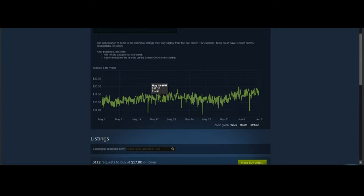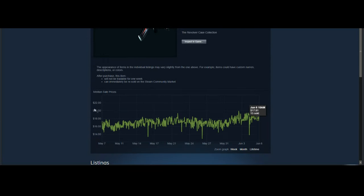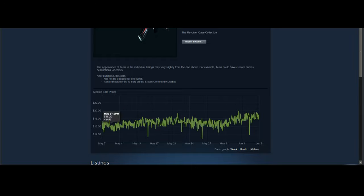Next up at the $20 price point is a skin I've been seeing a lot more of recently — the Point Disarray. It's a very nice, solid $20 skin you can go for as a Summer Sale investment. A lot of people have this skin, and there are a lot of buy orders, which means there's a really high volume being traded. It's a really solid option at the $20 price point and it's definitely going to drop for the Summer Sale.